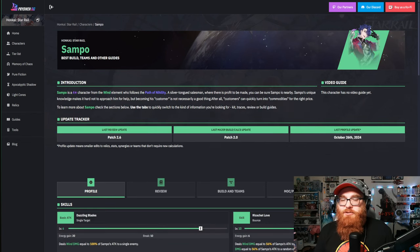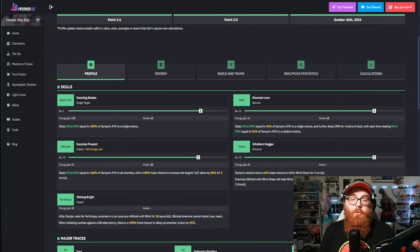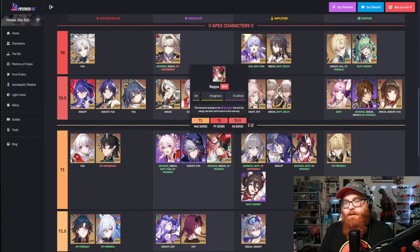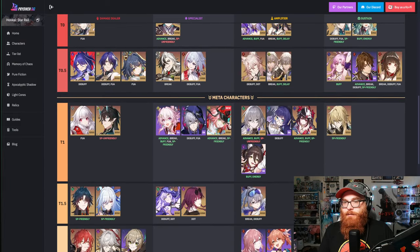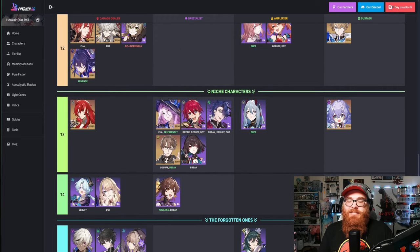Let's talk about another Nihility user that is not like Pella, and that is Sampo. Sampo is more of your DOT character — the original idea of what Nihility was supposed to be, circled around wind damage and doing DOT over the course of turns. That's really his bread and butter. If we look at where he's at in Memory of Chaos, he's in the Tier 3 slot — he's niche.